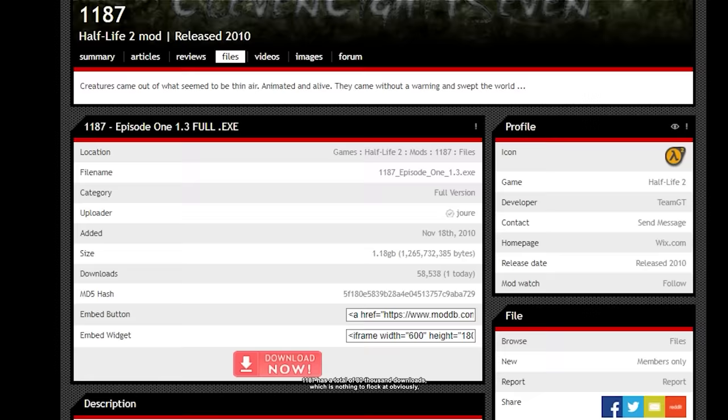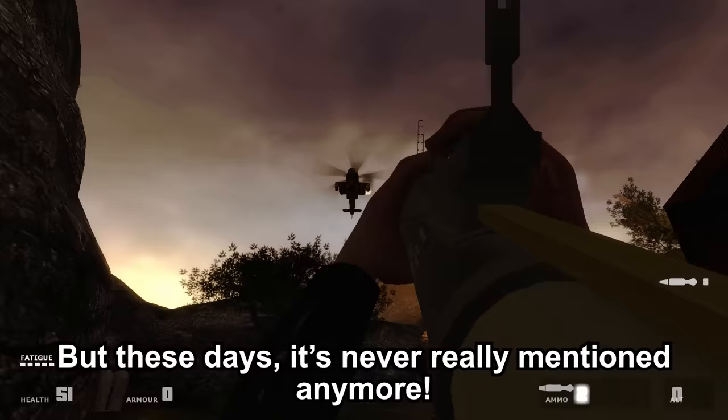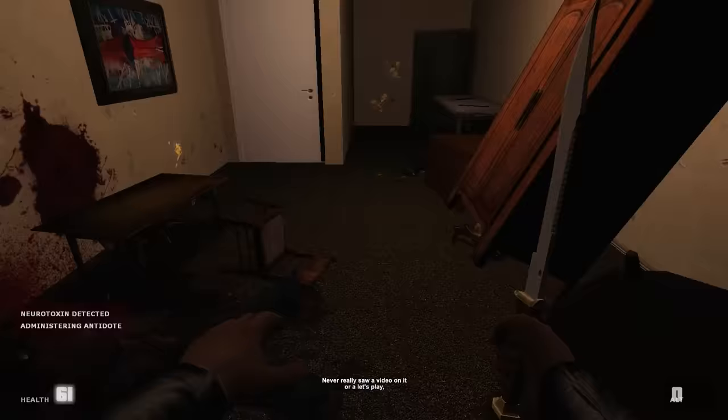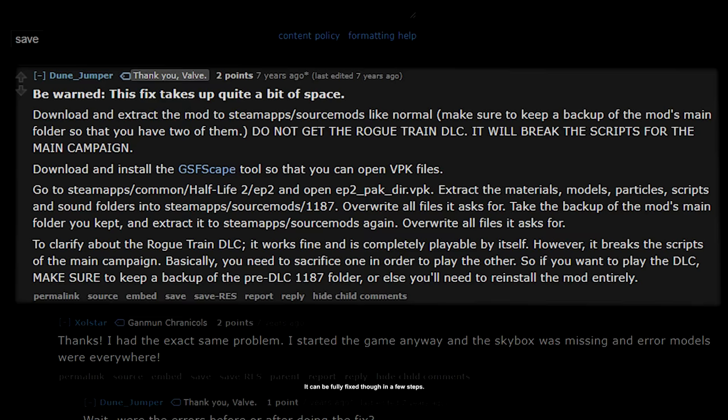1187 has a total of 80,000 downloads, which is nothing to scoff at, obviously. But these days it's never really mentioned anymore. The name 1187 was something I had heard very often but never really had a picture of — never really saw a video on it or a let's play, mainly due to it being really broken these days. 1187 was released in 2010 by TeamGT, which is why it's so broken — the year, not the team. It can't be fully fixed though in a few steps. Here are the installation instructions as explained by newjumper on Reddit. Pause if you want to see them.